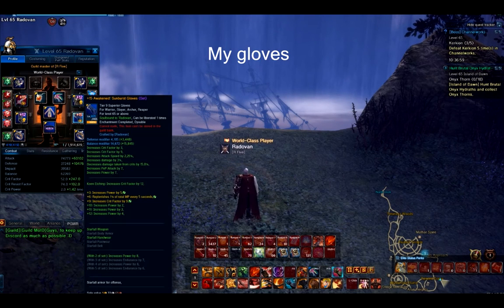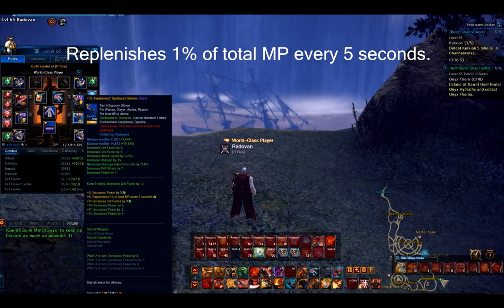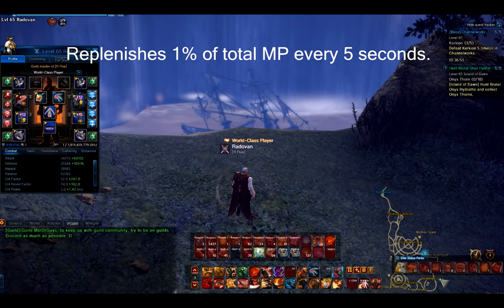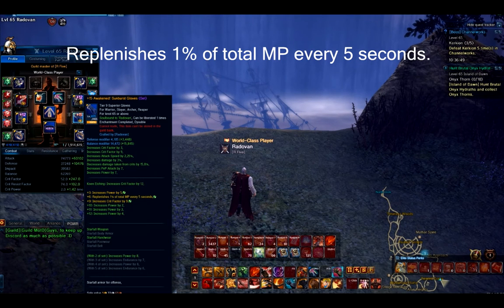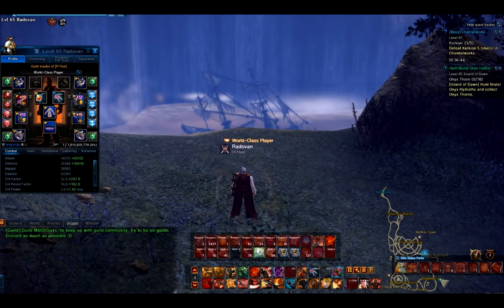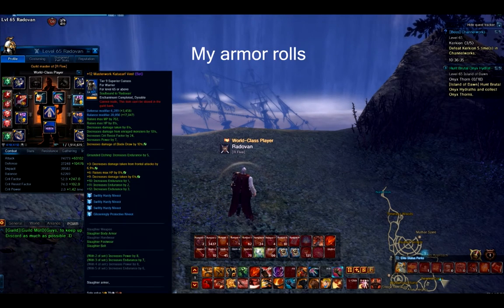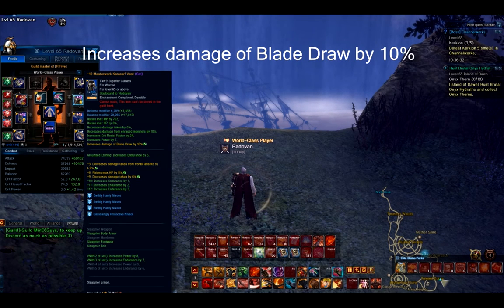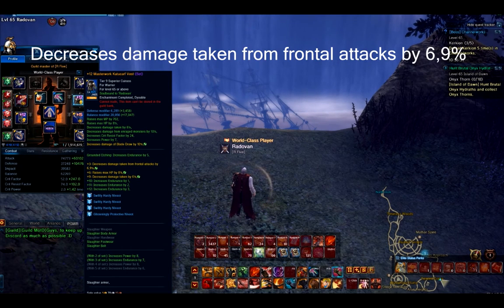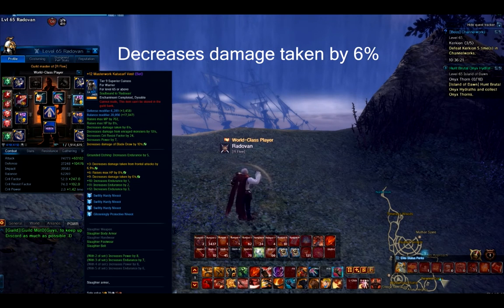My gloves rolls are: increases power by 5%, increases 1% of total MP every 5 seconds, and decreases crit factor by 9%. My armor rolls are: increases damage of blade draw by 10, decreases damage taken from frontal attacks by 6.9%, resists max HP by 8%, and decreases damage taken by 6.